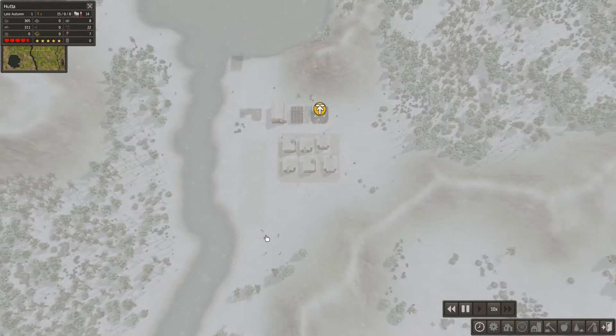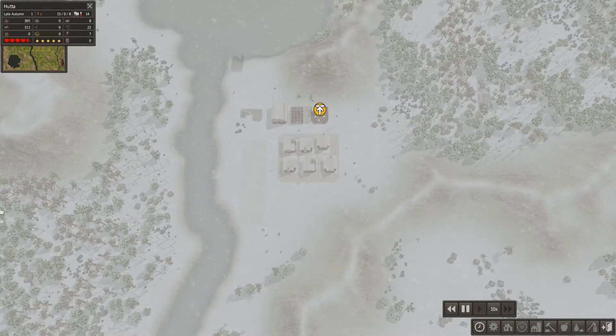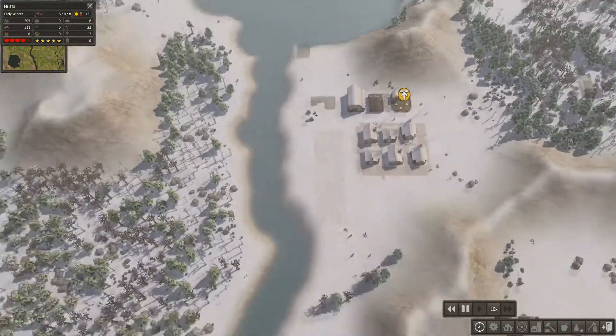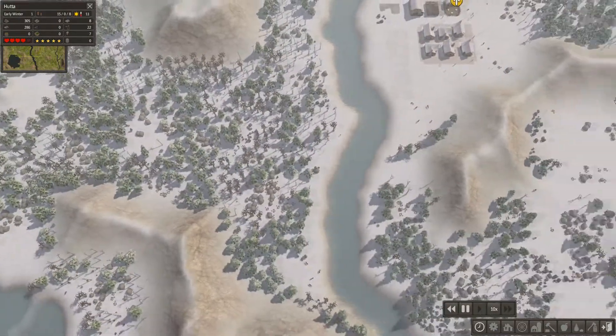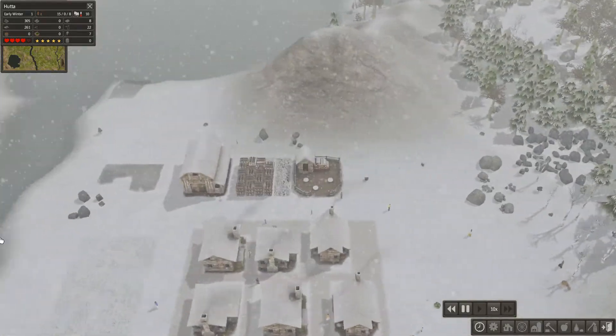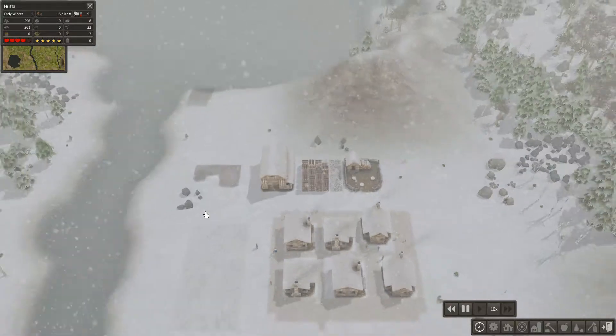Once this area is all built up and everything's going well with enough food, we can move over here and start expanding. Perhaps put a quarry here. It's looking pretty good, though we may be getting low on a few things — let's slow it down a bit so we don't get too far ahead.